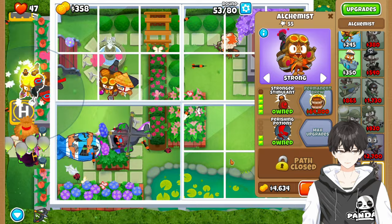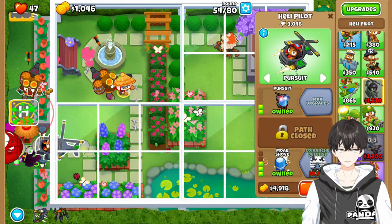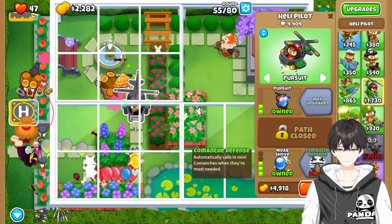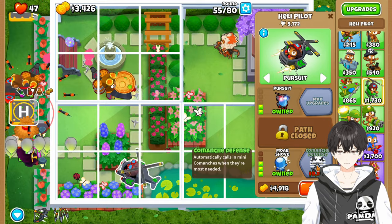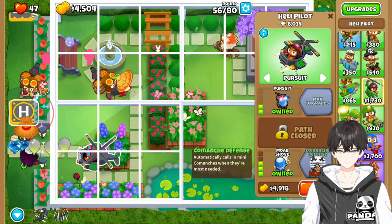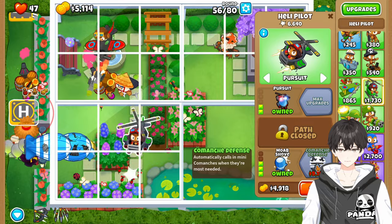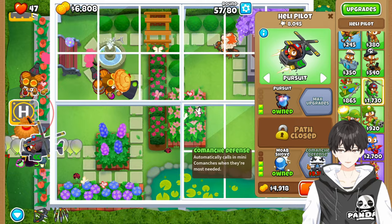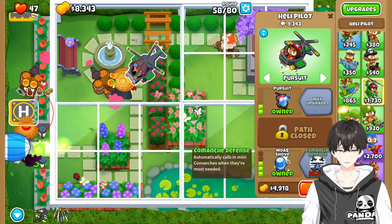We're going to get Stronger Acid and Perishing Potions. And then we're going to come back here for a bit and save up for the Comanche Defense. This upgrade is really good for a mid-game power spike and that's what we're going to be abusing quite a bit here. We're even going to get a secondary one — that's how strong I think this tower is.